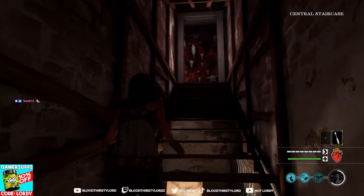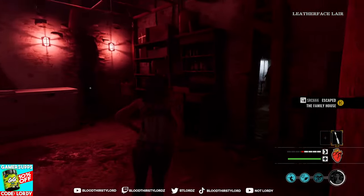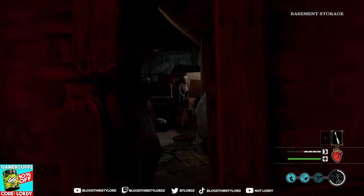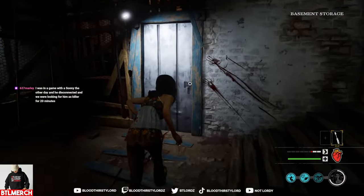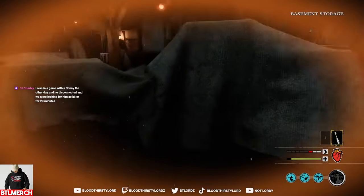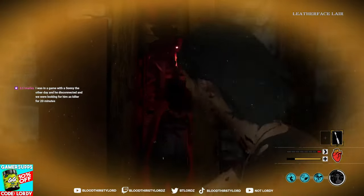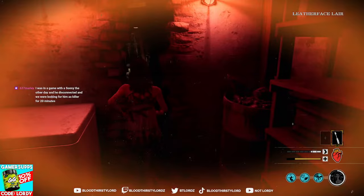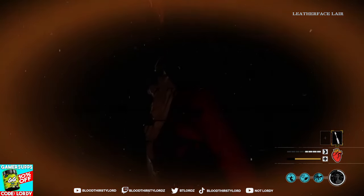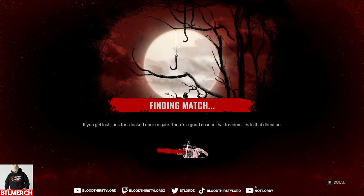You don't die to the damage-over-time abilities. You only die to them actually doing on-hit effects — the actual hit damage. I'm just proving that I don't bleed out, because look at my HP, it's not going down. Now he has serrated — they always have serrated, every Hitchhiker known to man has serrated. Look — no bleed. No bleed. Now look how easy this has become. I feel like we should jump into a proper match with this perk from the very start.